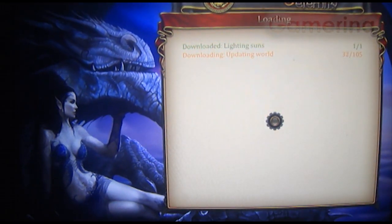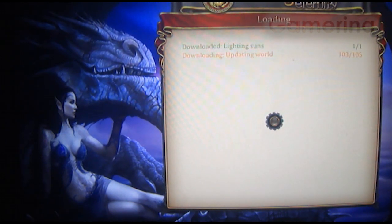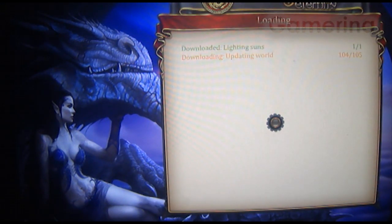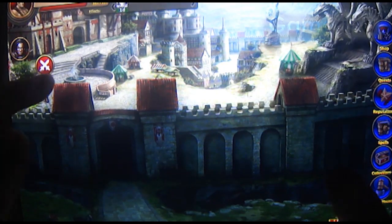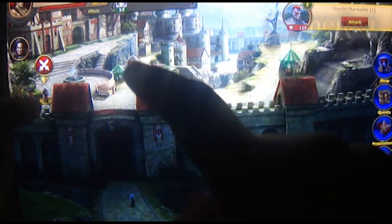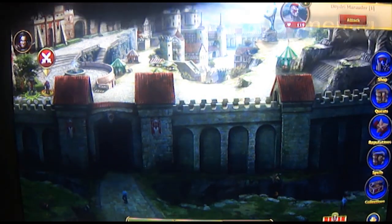It's downloading some update — downloading lighting, suns, updating the world. If you play MMORPGs, usually when you start the game they're always downloading something. The graphics are — I think this is static, it's not really... wait, I think the lighting is not that good here.